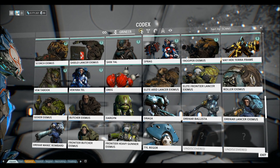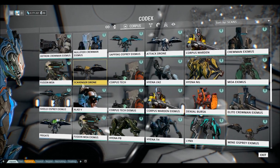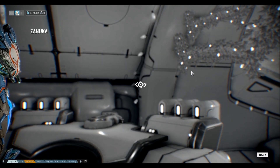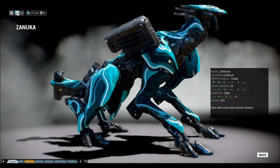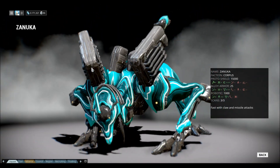Zanuka and Zanuka Hunter are slightly different just in aesthetic, but Zanuka Hunter is a little bit more aggressive than Zanuka. This is the normal Zanuka that you will fight in Jupiter. Once you eliminate it and Alec V, you get parts for Valkyr.